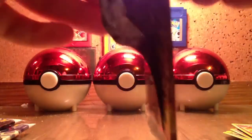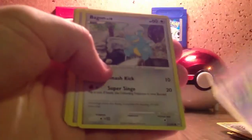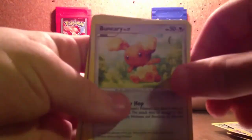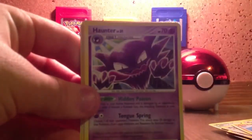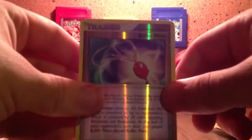Let's go with Platinum Arceus now. I like to keep the packs. A lot of you probably got nervous right there. Trico, Gulpin, Bagon, Vespiquen, Geodude, Haunter, Manectric, Ponyta, Reverse Trainer Buffer Piece, and my rare is Gengar.